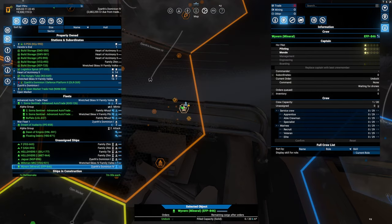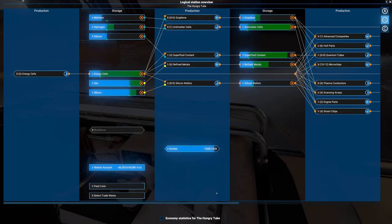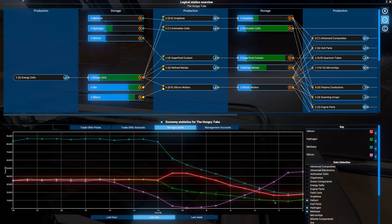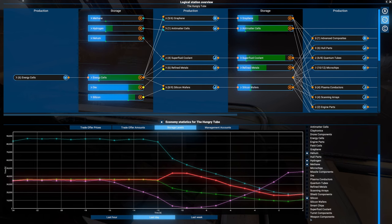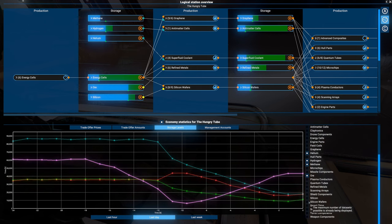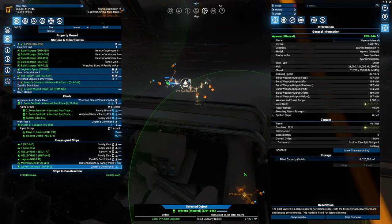Let's get dismantling - minimum preset two and a half million, that is fine. We'll sell the ship and order another gas miner because the Hungry Tube is absolutely hungry and we're going down on liquids in storage. Helium is stabilizing, hydrogen is slowly going up, but methane is still going down. We can only have four - I wish we could add as many as we wanted. It's stabilizing because we're out of room. Methane is too low - we're using more per hour than we're delivering, and that's a problem.